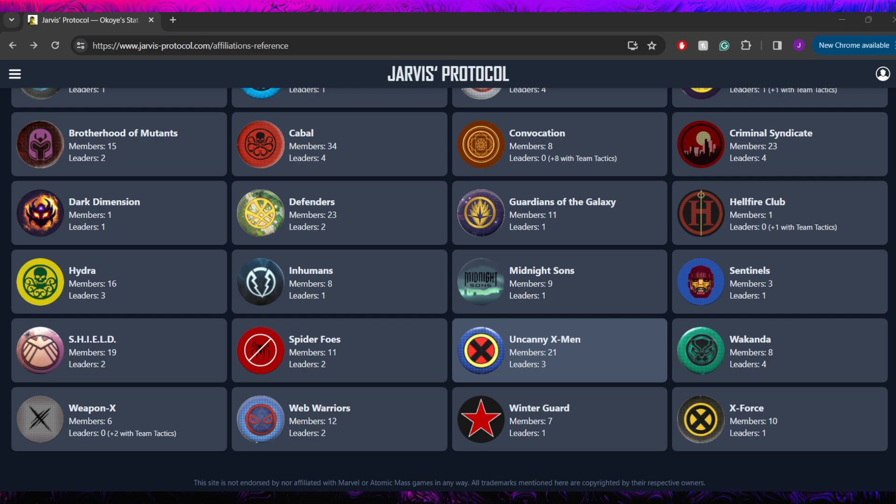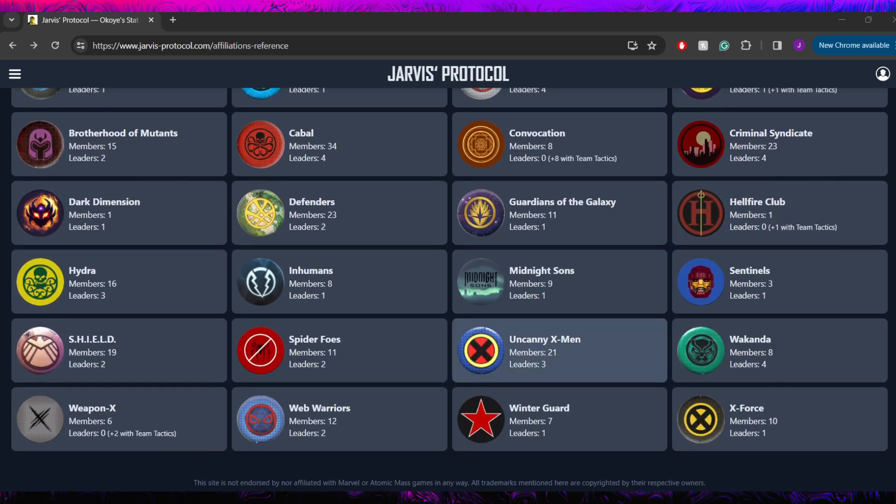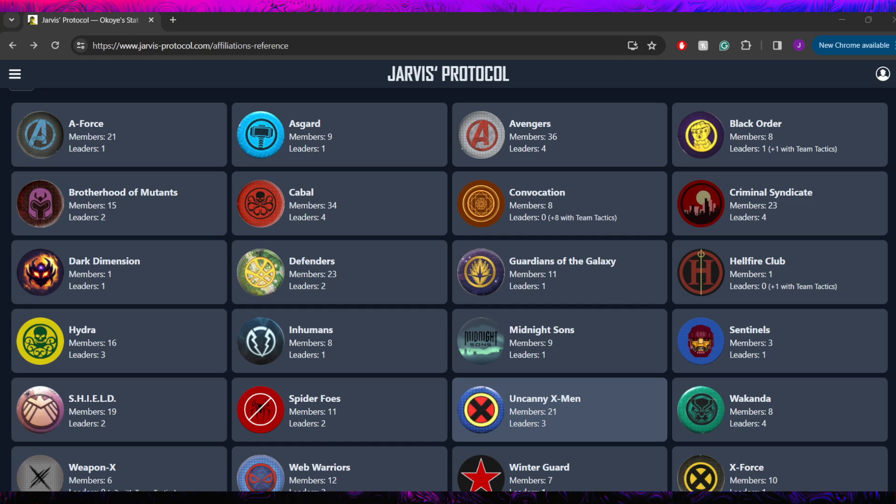One thing she does struggle with a little bit, as mentioned, is power generation. So places that are going to help her with that are probably some of her favorite places to be. Another reason I like the idea of her in Avengers is that bodyguards suddenly costing one under Steve is really nice. Other places that are going to give you a little bit of extra power here and there — even Emma Frost or something like that could be interesting for her. And stuff that's going to boost her defenses, like Web Warriors where she'll get an extra reroll — now you've got two rerolls, counting blanks, and you can reroll skulls. Power is something she needs that she doesn't already have, and defensive tech is something she already has but could always use more of.